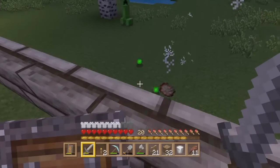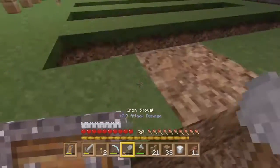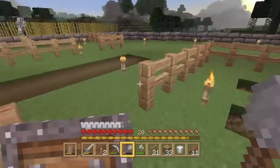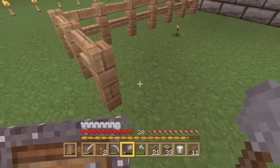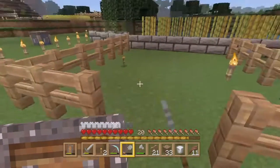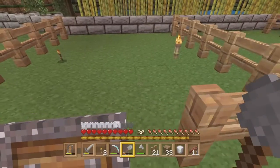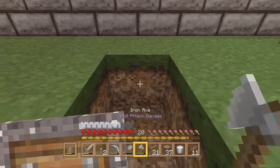He burns to death and drops nothing. There's a creeper there — that's why I'm glad I built my barrier. I've got actual pumpkins over there, so I might create a pumpkin farm here.